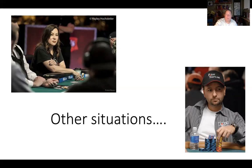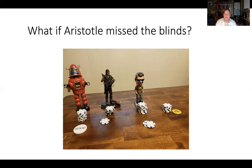There are some other situations that come up around the blinds and the button. For example, what if Aristotle missed the blinds? He's in the position we call under the gun — right after the big blind. The easiest thing for Aristotle to do is just wait a hand. If he comes back to the table before the cards are dealt, just wait, and in one hand he'll be in the big blind and can re-enter for just the cost of the big blind. When you re-enter on the big blind, you don't have to also post the small blind because you're going to post it on the next hand anyway.